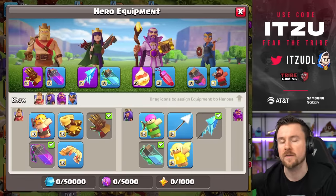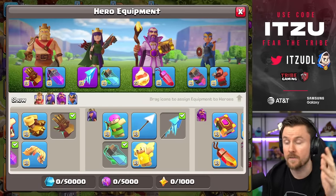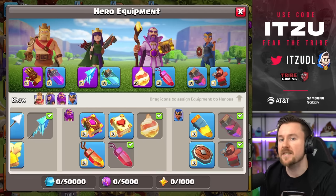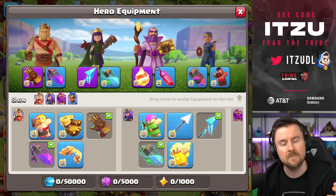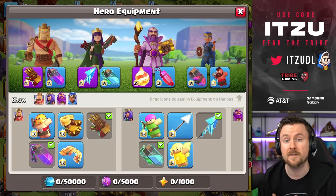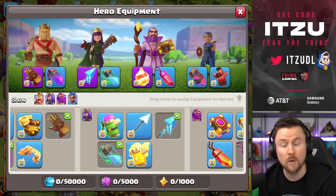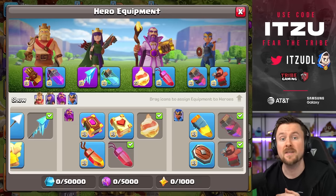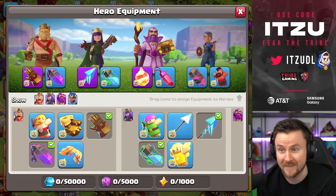A combination of equipment and clan wars is also changing — equipment now finally counts in the matchmaking of clan wars. This means people who have maxed-out equipment won't be matched the same as someone with level 1 equipment, which makes sense since equipment is now a huge part of the game.